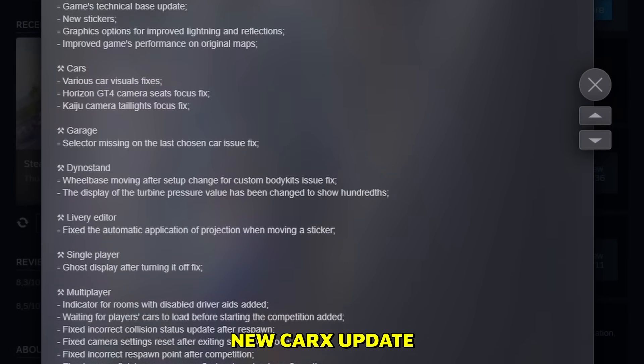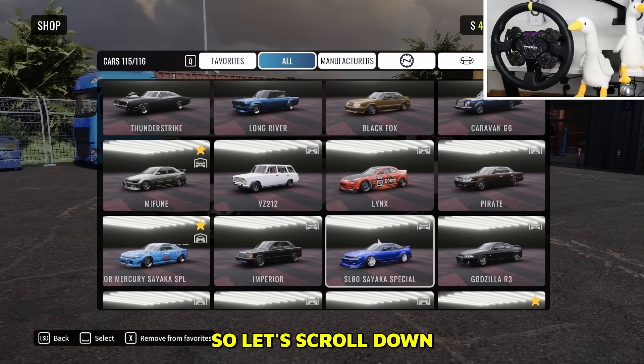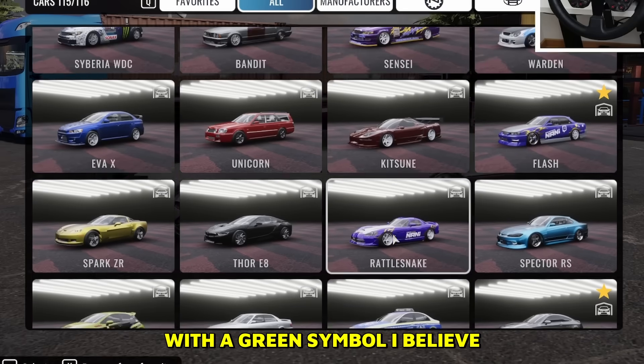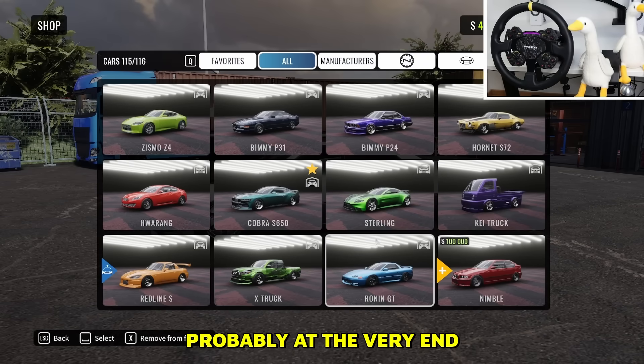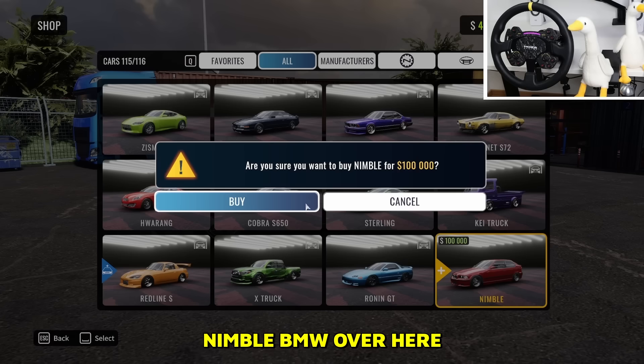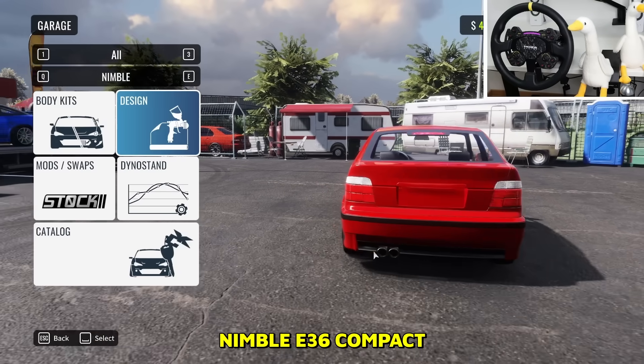Ladies and gentlemen, new CarX update! Probably what you guys want to know is what is the new vehicle. Let's scroll down until we find it — new vehicles are marked with a green symbol. Here it is boys, we got a nice nimble BMW — the E36 Compact.